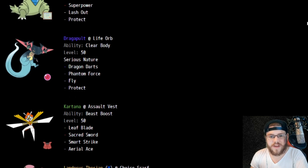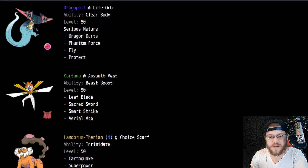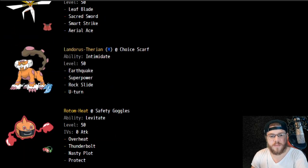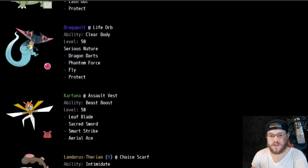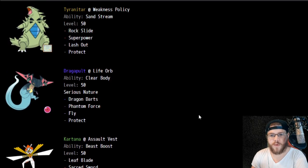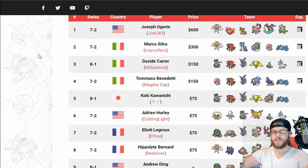Kartana at Assault Vest, which is pretty normal. Life Orb Dragapult — nothing weird there. Tyranitar at Weakness Policy — nothing weird there. Nothing weird with many of these sets, although Acid Armor is pretty interesting. Nasty Plot Rotom-Heat — nothing too crazy. But Scarf Lando is pretty big, something we haven't seen too much of yet this format. Great stuff to Joe — getting first at a 300-player event is the size of a lot of common regionals, so first place there is pretty crazy.